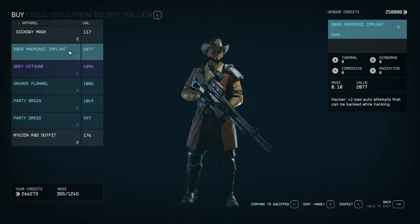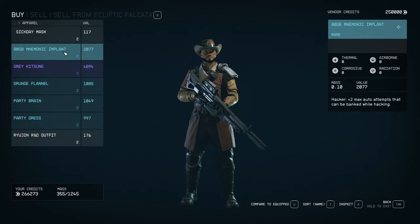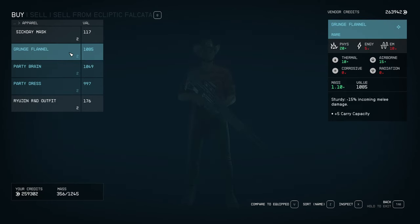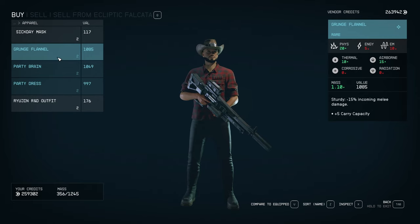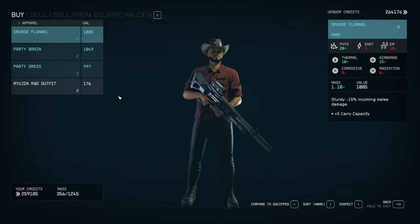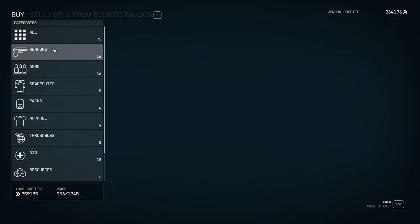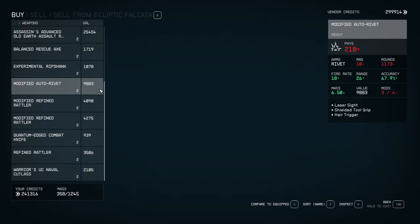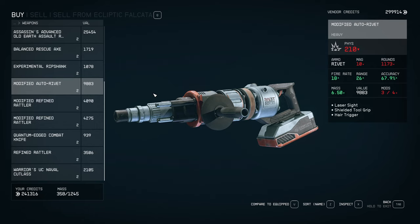I might just go ahead and buy that — and I think I'll get that as well. We'll try out this sick day mask too, and I definitely need to get this bad boy, and we'll get that as well. Very cool. Holy moly, how much were some of those things? $49,000 worth?